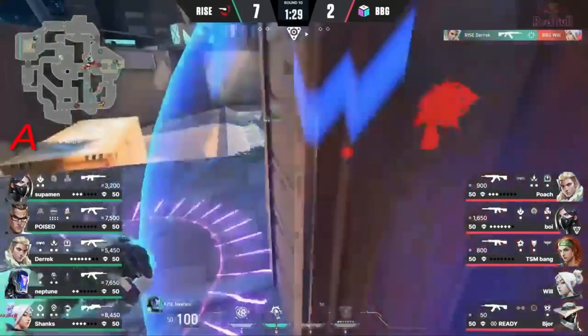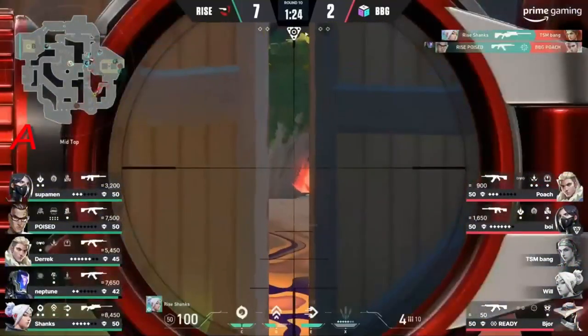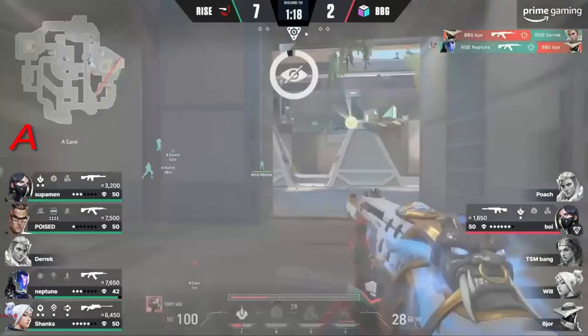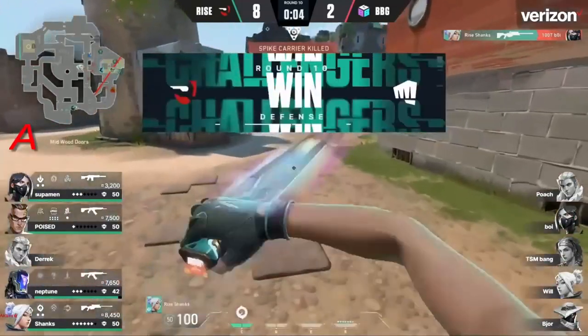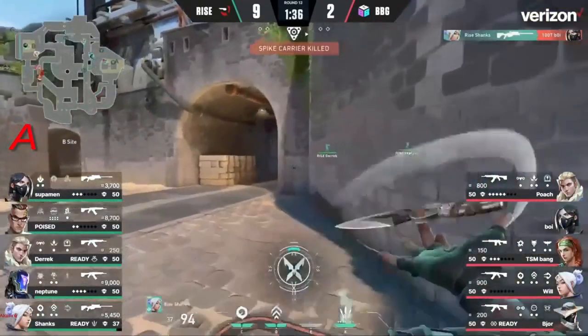Trailblazer comes out from mid-side. Derek gets the first kill — it's a double swing. Missed Fragman, but you still have Poise in this position, watching A main. He does get the headshot onto Poach. This trade towards the staircase, the boxes on that mid-side — and the frag number is on the side of the eyes. That means you're also successfully being released, making those strats that much harder to run.